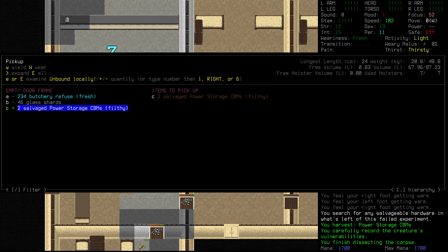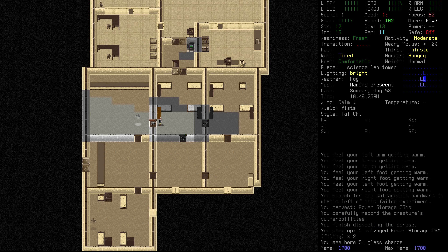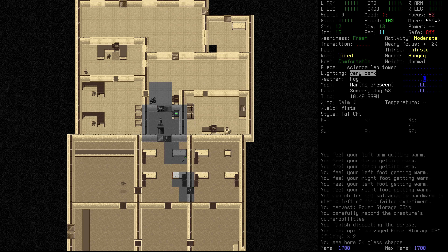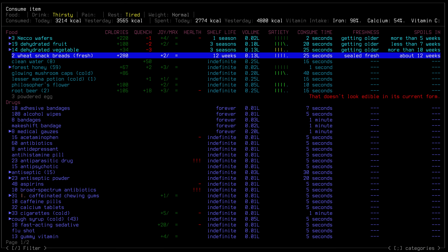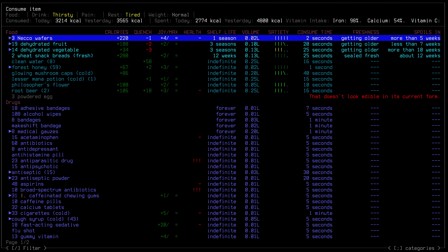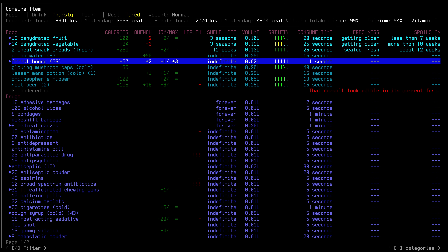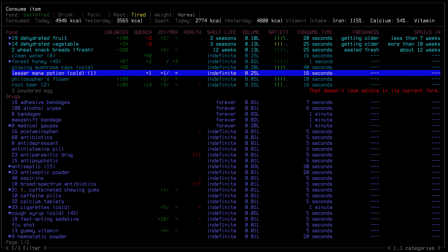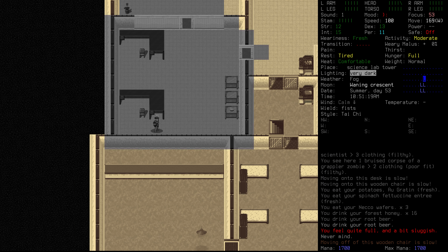We do have some more power storage CBMs. Let's move away from the body and look at having something to eat. Ideally when we do eat, we should be eating with a table and chair — it can make all the difference. We're actually starting to get a little low on food at the moment. We may have to go and try to harvest some more berries, but all that forest honey here will help. We'll knock back some root beer as well.